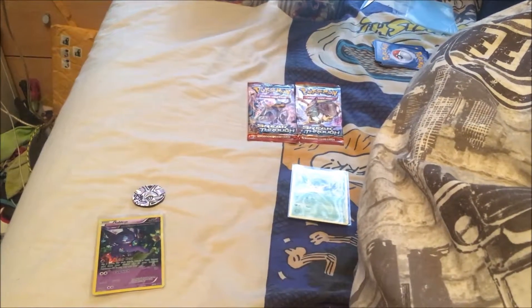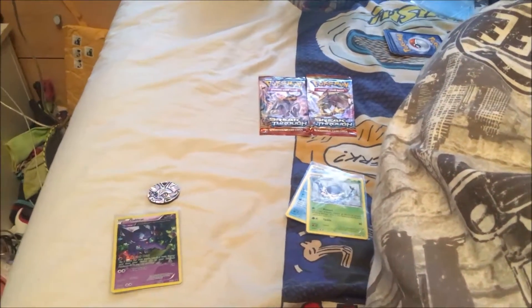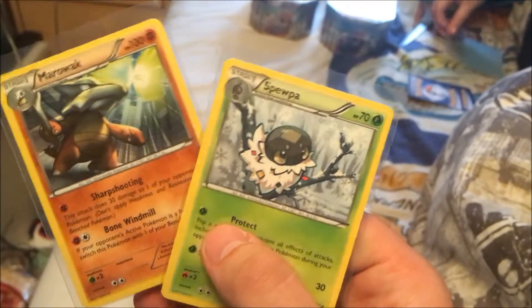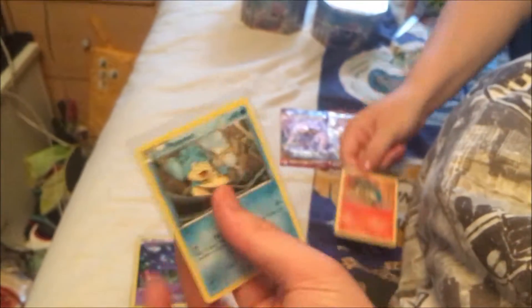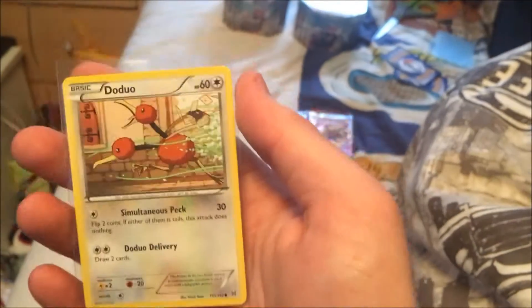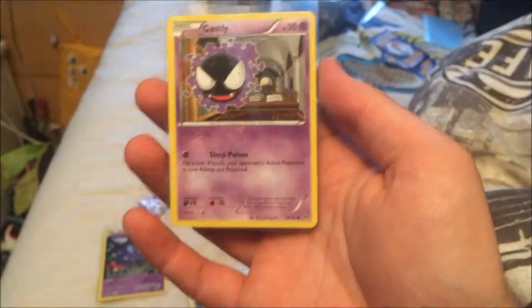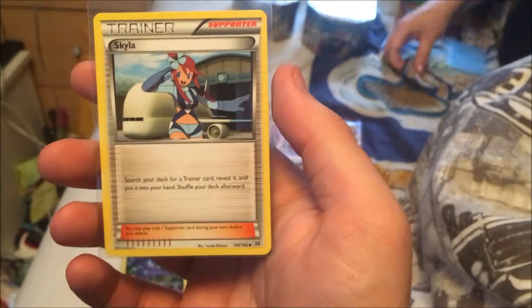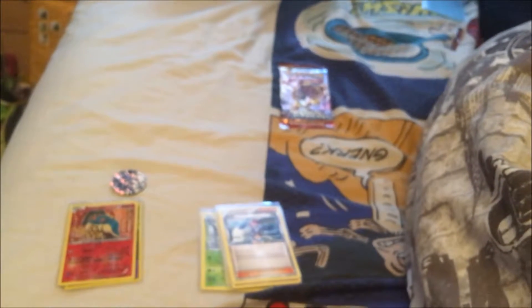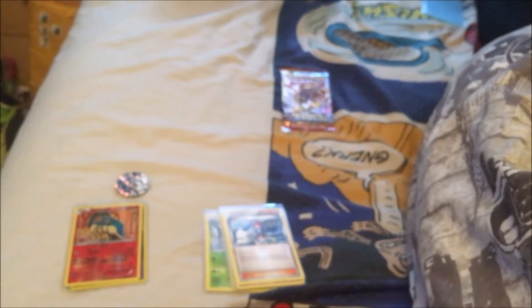Opening the first pack now. We've got a Staryu with cool artwork, a Marowak, a Swinub, a Phanpy — we got Piloswine in the last episode — and Cyndaquil, one of my favourite Fire-type Pokémon from Gen 2. There's a Starly, a Doduo, a Gastly, and a Skyla trainer support card. The final card is a shiny Cyndaquil — literally the card we just had, now in a shiny version! No EX, no Break card, but a shiny starter — can't complain too much.